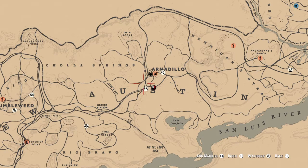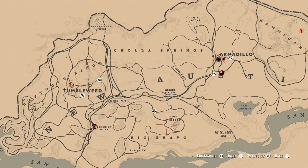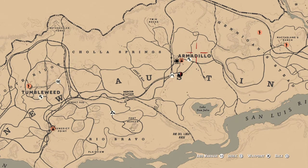Once it puts you in a private lobby, it's going to spawn you down in this area here around Armadillo. But before you go finish your legendary bounty of capturing the Owl Hoop Family, hunt out and around Armadillo here — get your two iguanas skinned before you do your legendary bounty. They're going to spawn. You're going to have a lot of animals spawn because you're in a private lobby and you're the only one in the lobby, so animals will actually spawn.